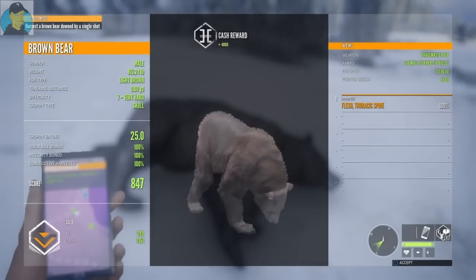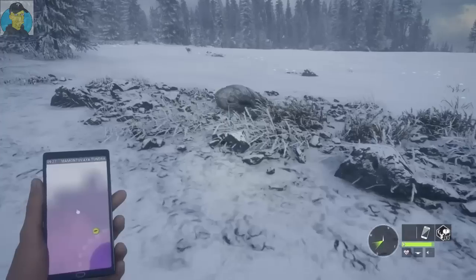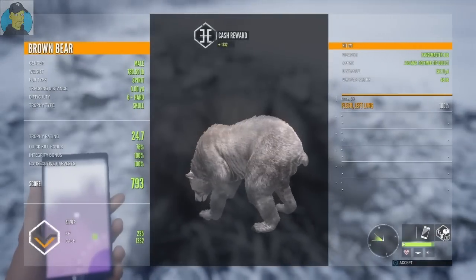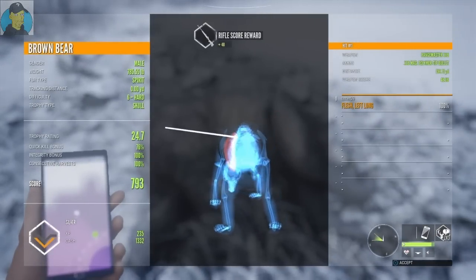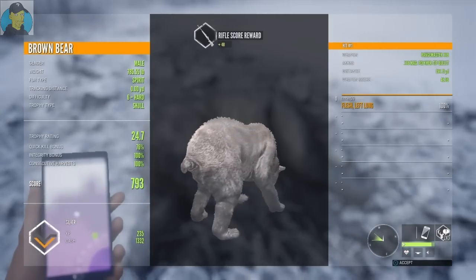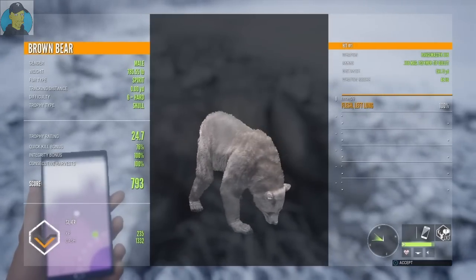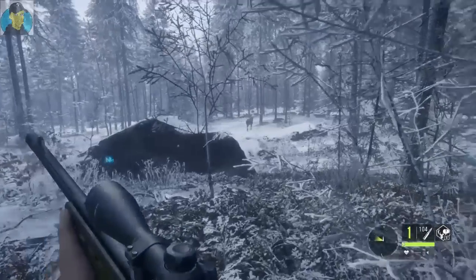Now we're gonna have to go over there and pick up that other one. Look at the fur color on this one — very cool. It is a silver, 785-pounder, trophy rating 24.7. The quick kill is not all that great but I like that fur type — that is really cool looking. Very happy with that brown bear. Alright, let's continue.